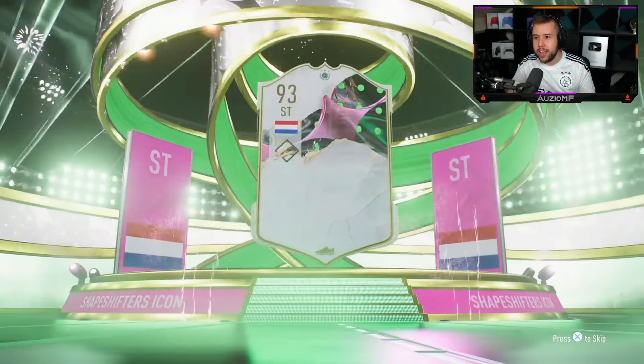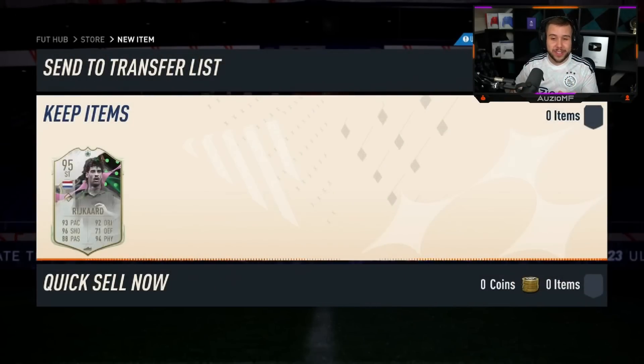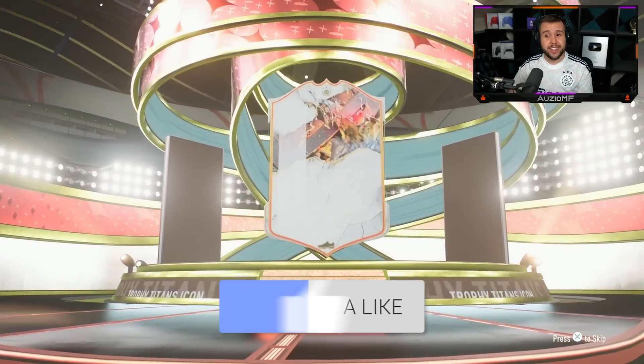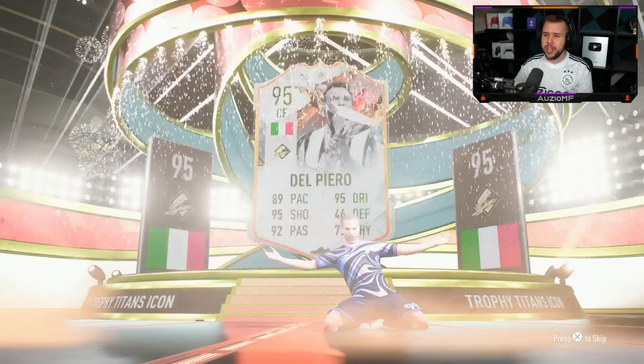Not one Van Persie or Figo from this icon pack yet, but four Etos — don't know what's happening there. Netherlands striker — good old Ruud again. I thought we were about to get Figo. Come on, let's see a Van Persie or R9. Italian centre forward — it's going to be Del P again — look at him sliding out.